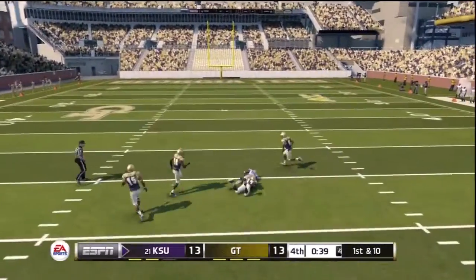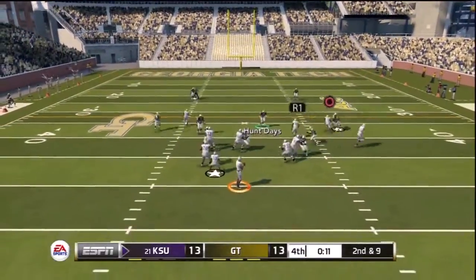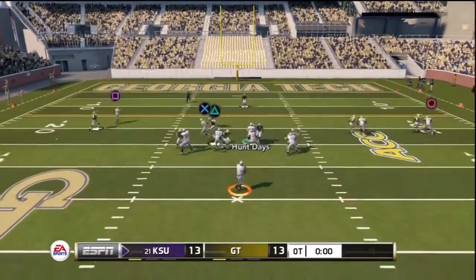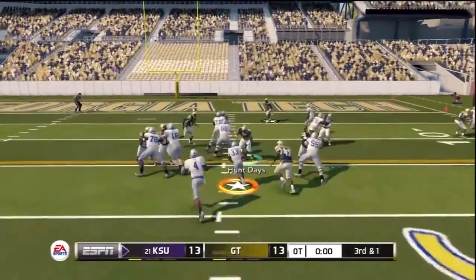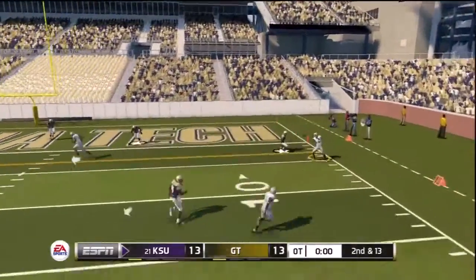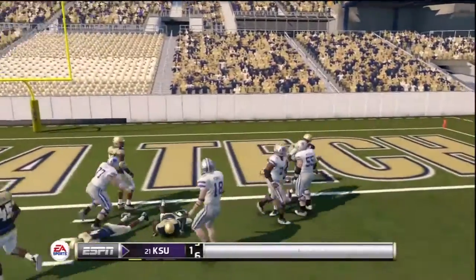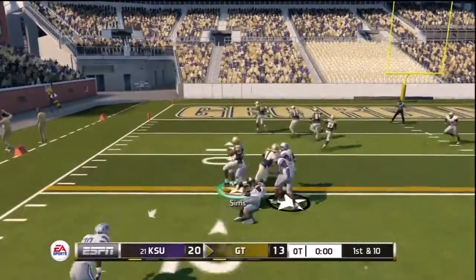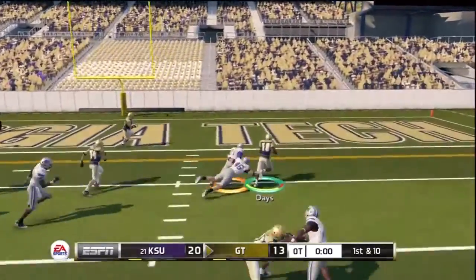But first I got to stop him, and he gets a big gain. Then I get really, really lucky — thankfully that pass gets broken up and we're in overtime. Overtime tends to be shootouts because the field is so short. The first guy who has to settle for a field goal will usually end up losing if a turnover doesn't come into play. He scores on his first possession in OT with a stiff arm. So I got to answer — another fullback option, fullback rumbling around.